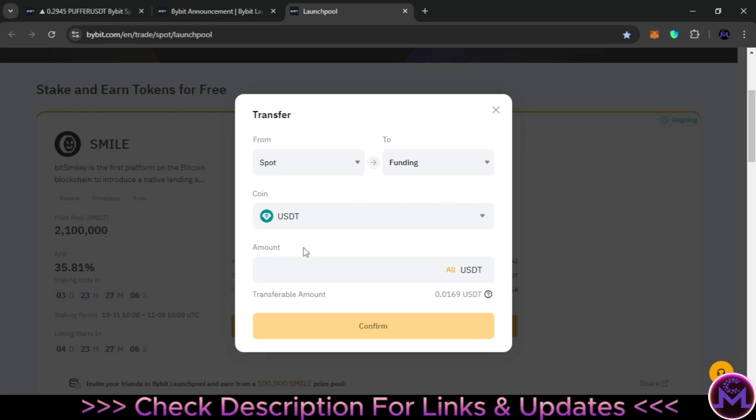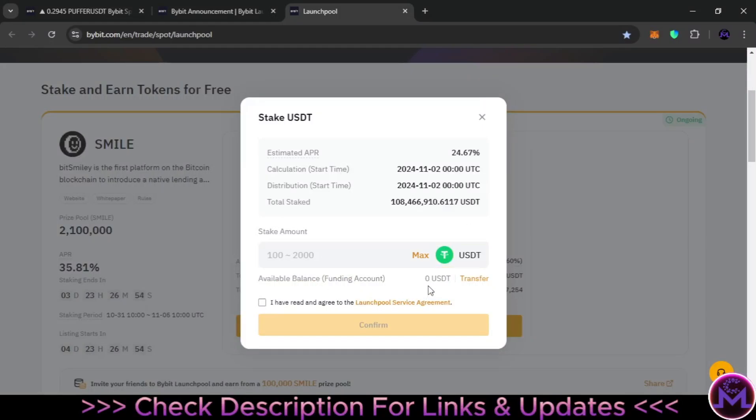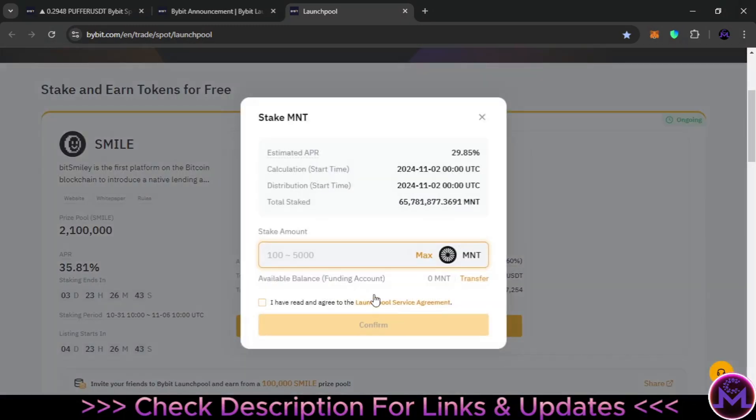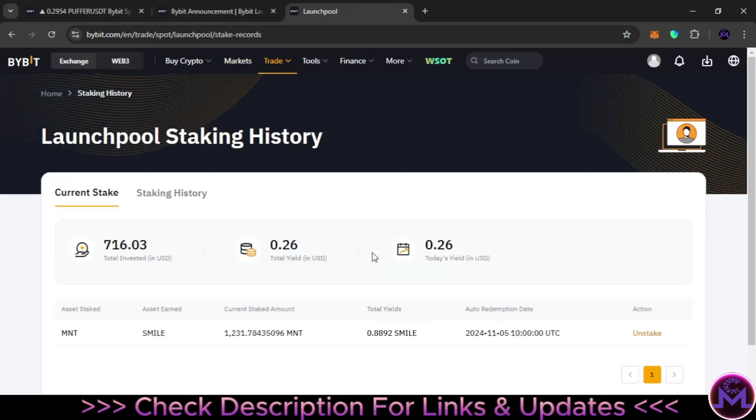For example, if you have 100 USDT, put it in the amount field like this. I don't have any balance so I'm just showing you how it works. Once you send it to funding, it will appear in the staking field. Put in the amount, read the terms and confirm. I already staked MNT using the same method — you transfer MNT to funding and put it in the staking field, read and confirm. I already have a stake from yesterday as you can see.